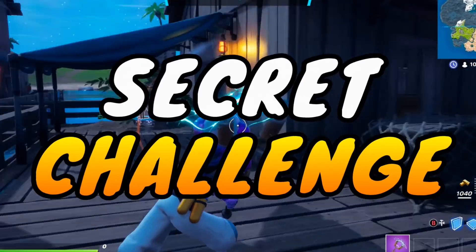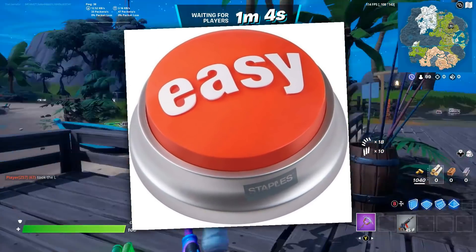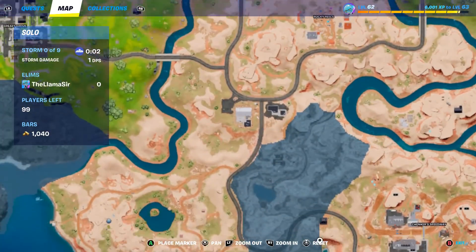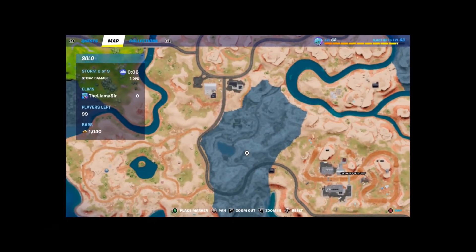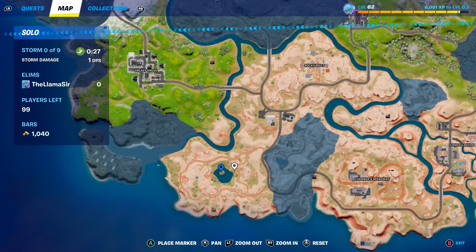Fortnite added another secret challenge during this update that's actually a really easy challenge to complete. In order to do this one, we're going to need to go down to — I think it's in this area that I actually haven't gone through yet. It's either right here or maybe at this island — it's one of those two.